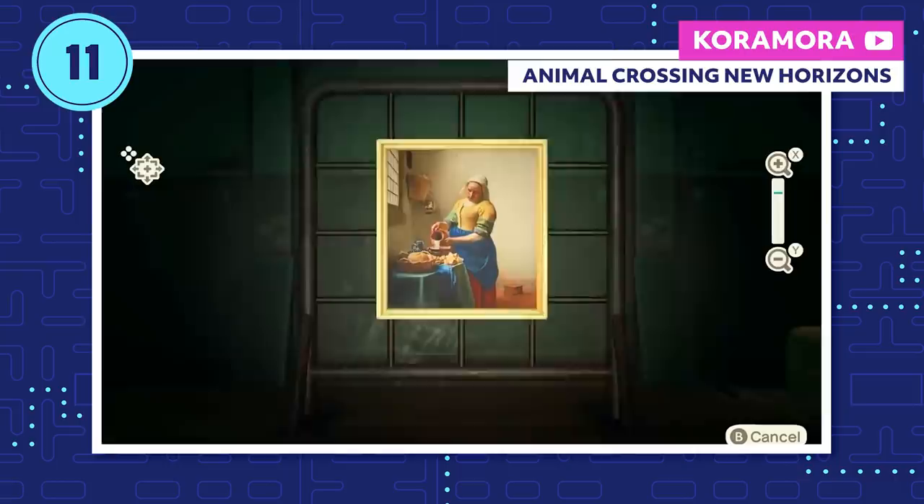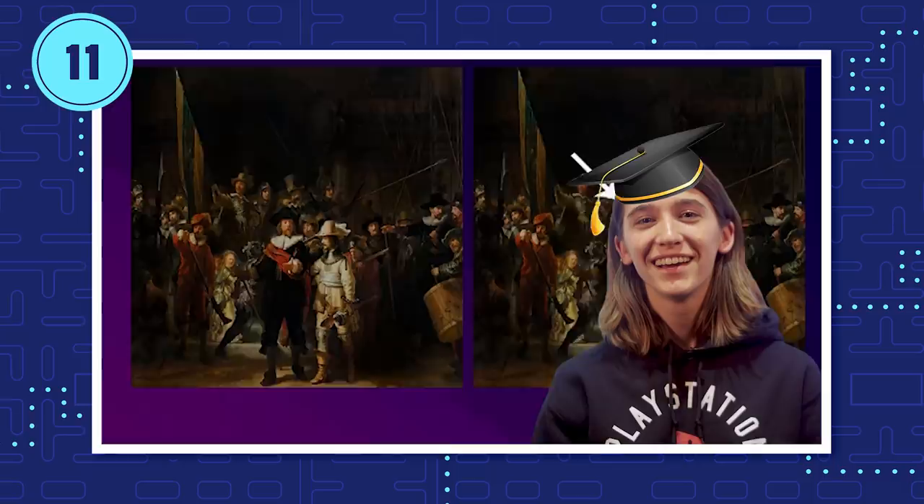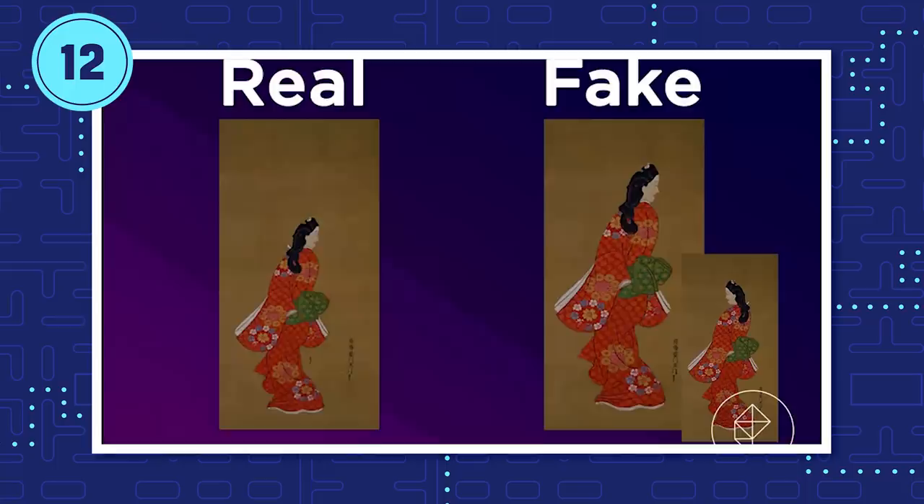Every painting and statue in New Horizons is based on real-life artwork. You can tell the art is fake because it makes changes to the piece it's based on — some are pretty obvious, but others can be pretty hard to spot. That art history degree is finally paying off. Some paintings even have more than one fake version, and I'm sweating bullets every time I visit Redd.